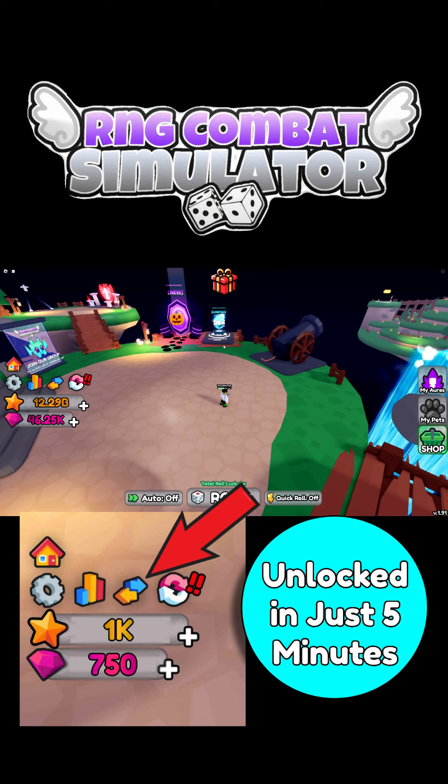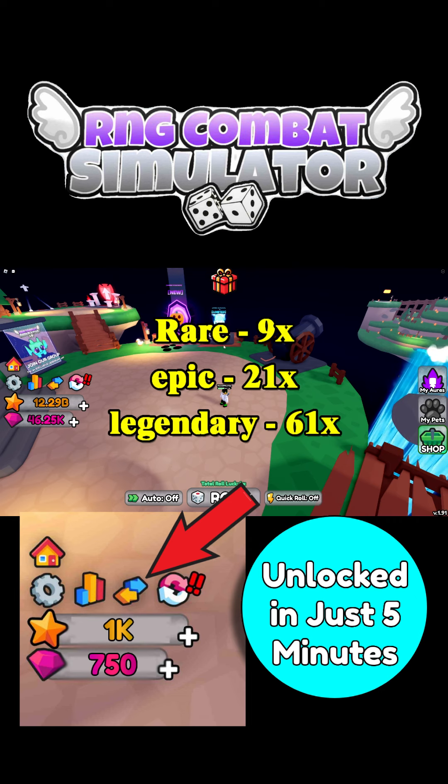Click on it until you get a few pets — roughly four is all you need. Pets vary from 9x, 21x, or even 64x depending on the rarity.